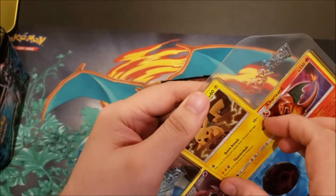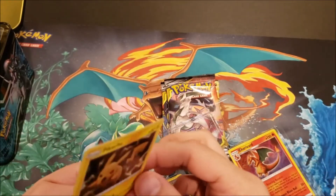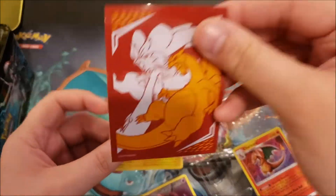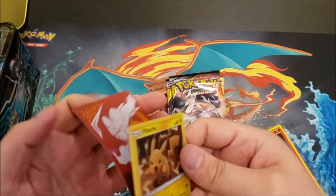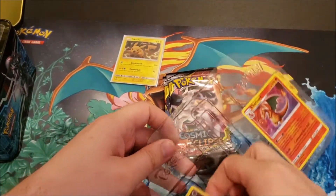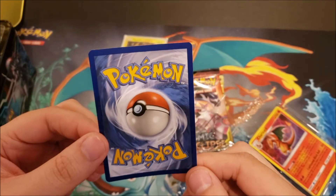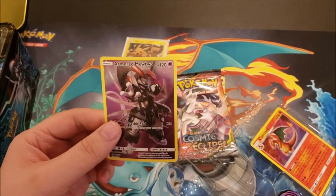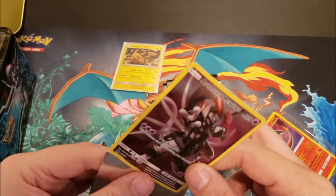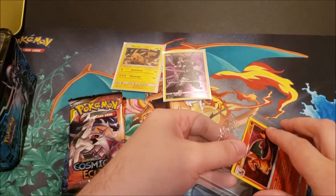Let's take a look at these promos and get them out without damaging the cards. Here is the Pikachu promo — not bad looking, a little warped but no damage to the card from the prongs. We're going to put these in Charizard and Reshiram sleeves. Next is the armored Mewtwo — a nice card. I like the Japanese version better because I don't like the yellow border on the English version; I think it cheapens it a bit.